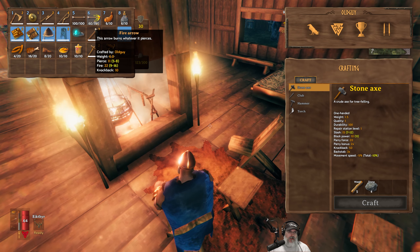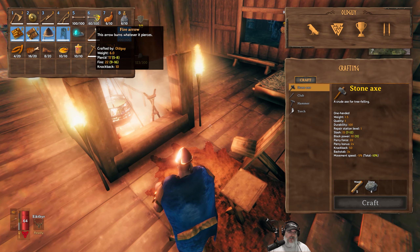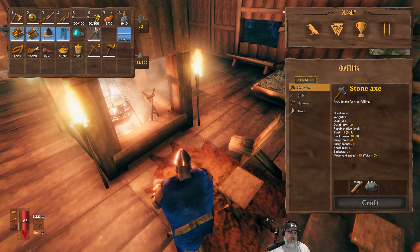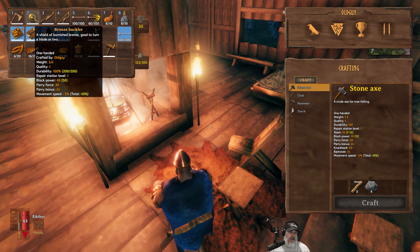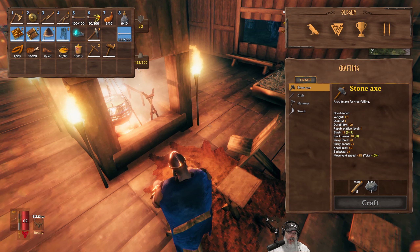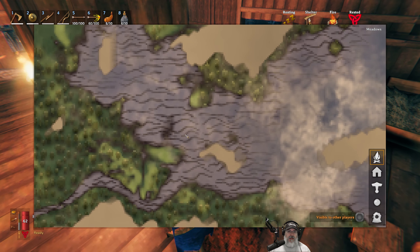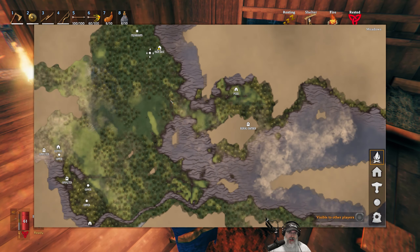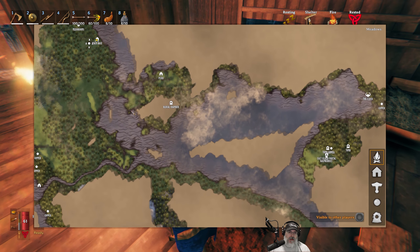I've got a full stack of flint head arrows, actually two full stacks, and our bow and all our weaponry. I have not watched this boss fight, I've never even seen the boss itself, so this will be interesting. What I do know is that I think it's like a tree guy, kind of the boss of the gray dwarfs. I've made some fire arrows under the assumption that the boss will be somewhat susceptible to fire.